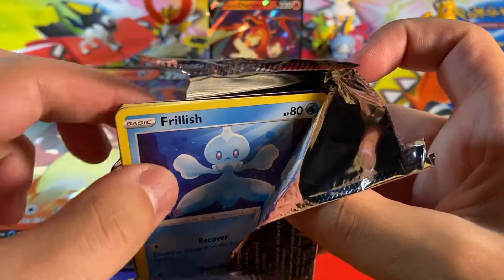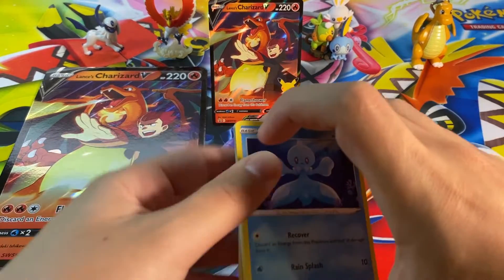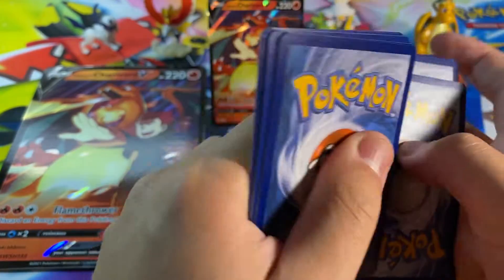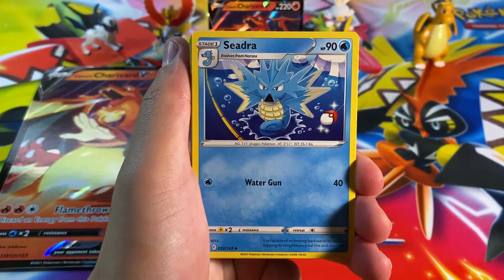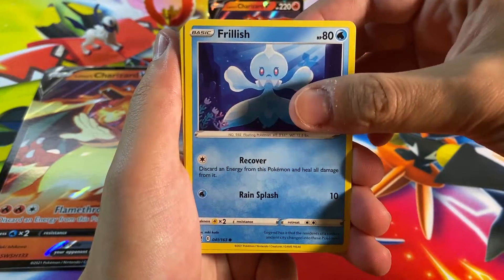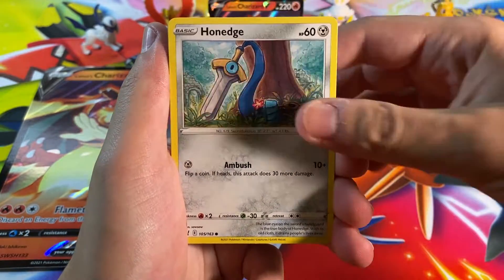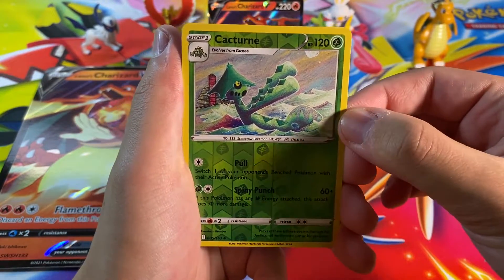Here we go with pack number one — Battle Styles. I am not a huge fan of Battle Styles, just because I never get good pulls from it, but I may like it a little more if I ever do. Here we go — we've got ourselves a new electric energy, a Cedra, a Weepinbell, an Exp. Share, a Frillish, a Houndour pulling a big rock — I never even noticed that's a huge rock, Houndour — a Scatterbug, Hone Edge, Gligar, a reverse holo uncommon, Cacturne, and our rare is a non-holographic Keldeo.